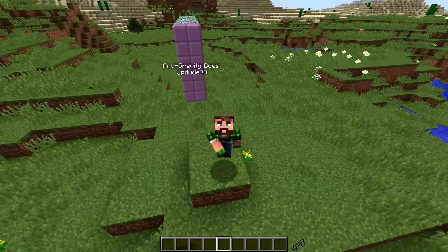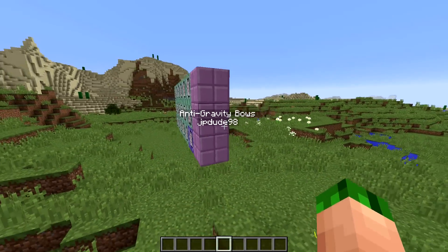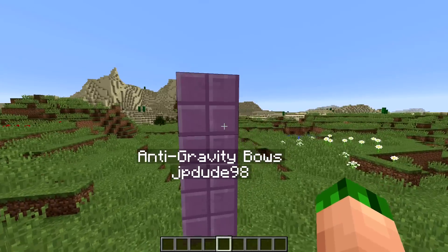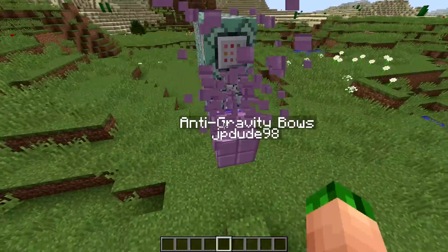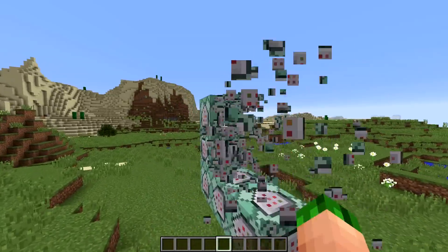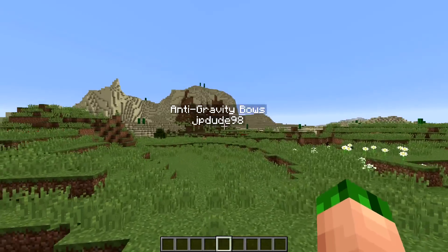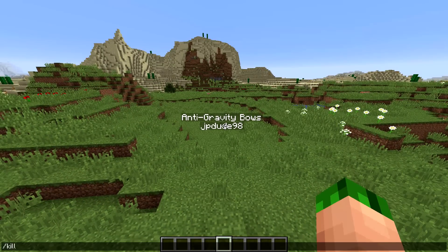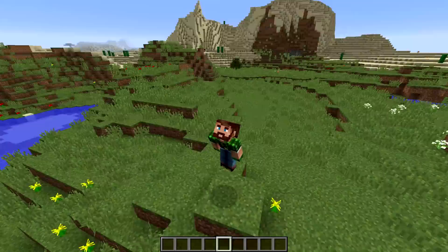That's about it for anti-gravity bows. In this snapshot, the custom JSON signs are a little bit screwed up so I don't have any included. To break it all down you just break it like this — super easy. And if you want to get rid of the hologram things, all you have to do is run 'kill @e type=not, tag=hologram' and they go away.